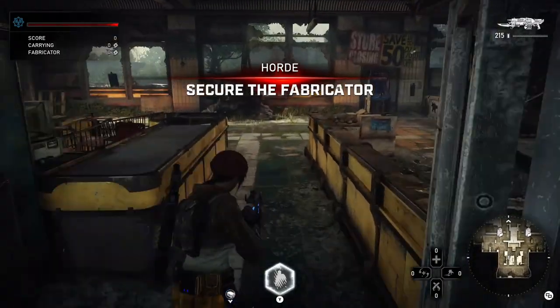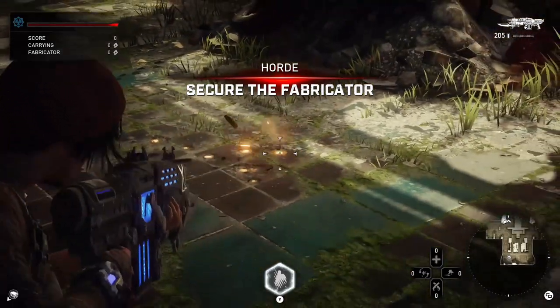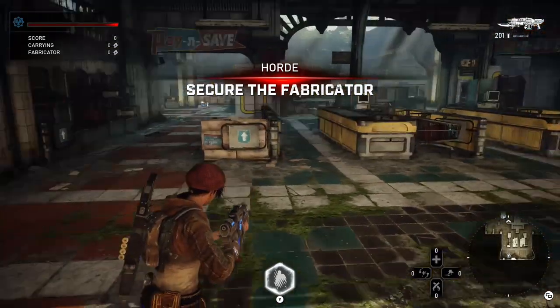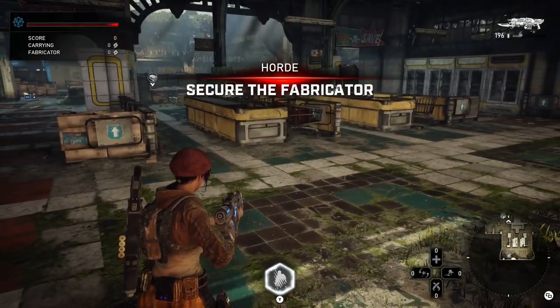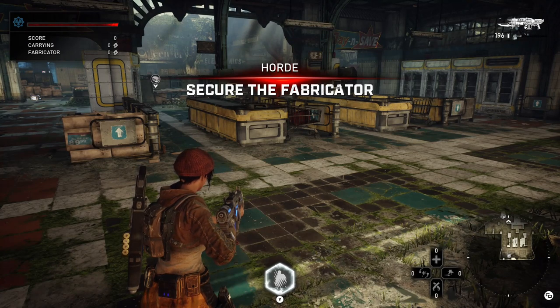One thing on the checkout to note is that on boss waves, what you're going to want to do is put grenades or fortification right here. Because you want to stop the carrier, snatch, or spawn mac from spawning in the checkout, as it's too easy for them to take down your guys on the platform. Pushing the boss out to the versus spawns is what you want to do so the boss does not spawn here.